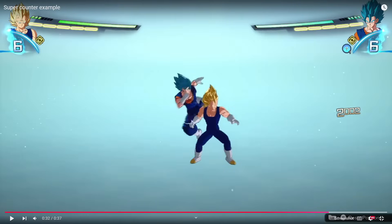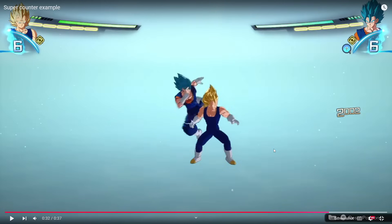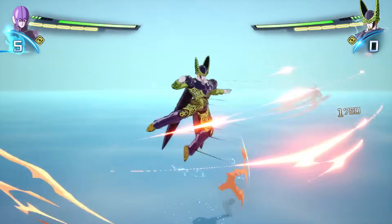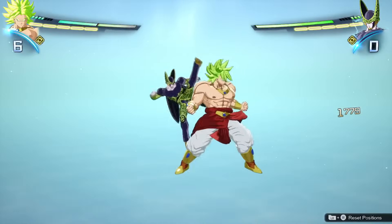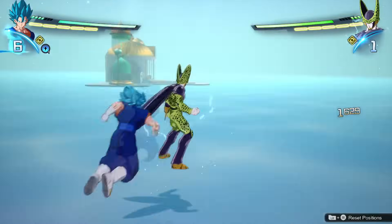Another visual cue you can look for is whenever your opponent attacks and produces a colorful smear — these lines that appear. That is actually a good indicator for when to time the super counter, because as you can see it lines up with the other visual cue of the kick going through the character model. Different characters have different colors that appear when they attack, but the timing of this color appearing roughly lines up with the window to trigger a successful super counter.